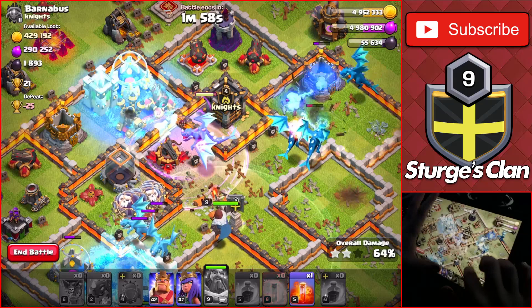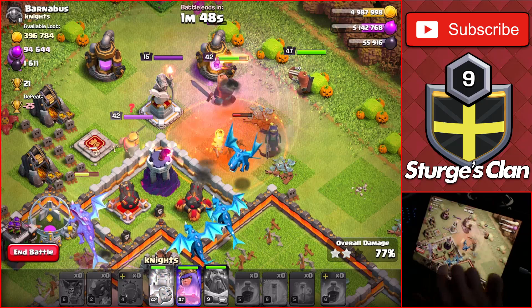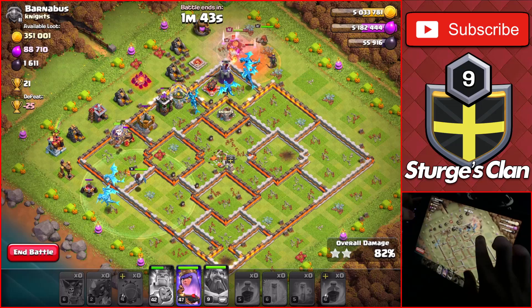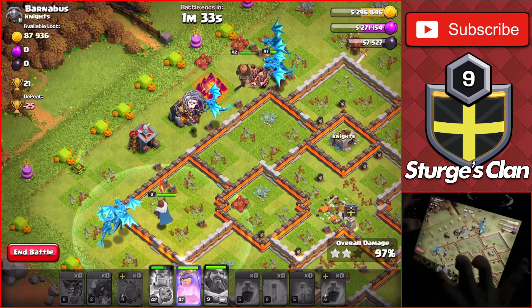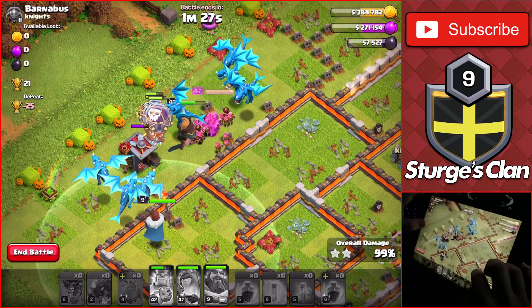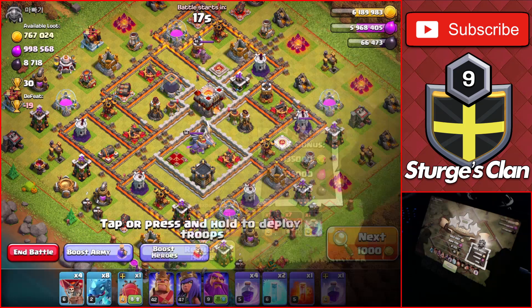We drop the Battle Blimp on top of the Town Hall and use the Clan Castle raid spell toward the top of the base, freezing the air defense on the left side. We drop the heroes on the right side with a poison spell to slow their attacks. We use the King's ability as he gets low on health. Electro dragons are very, very good at Town Hall 11 — we've basically taken out the entire base, getting 600,000 of each resource plus around 130,000 from the loot bonus.